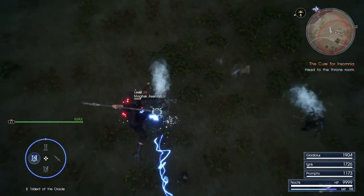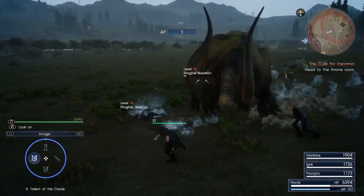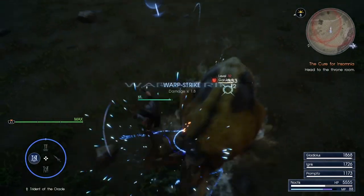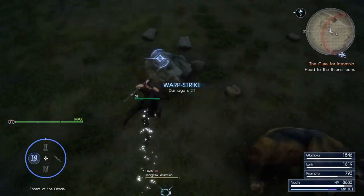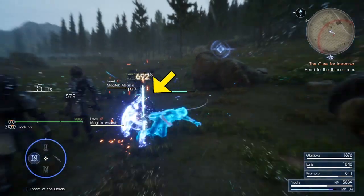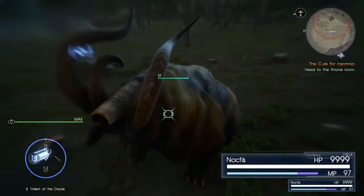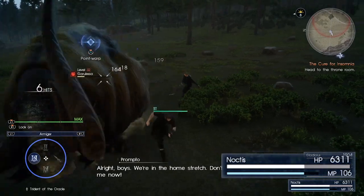Then we have the warp strike, which is once again really strong. It also doubles as a dodge due to its very long iframe window, but the damage and break potential on it are just fantastic. And just like every attack from the Trident, it also leaves behind these holograms which will do a lot of damage. The only downside to this warp is its massive HP cost, taking upwards of 40% of your health if you connect every hit.